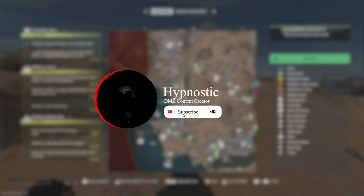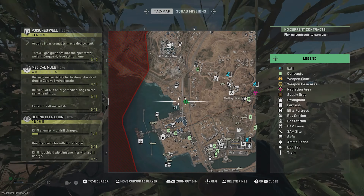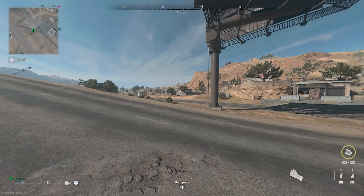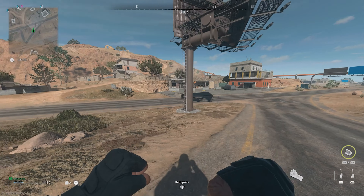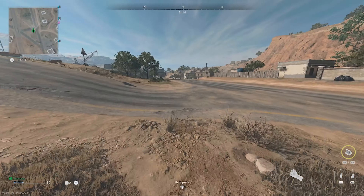What's going on guys, my name is Hypnostic and welcome to a brand new DMZ Mission Guide. In this one I'll be giving you all a quick guide to the Legion Mission Poisoned Well. This mission requires you to obtain 6 gas grenades and throw them into the 6 wells in hydroelectric.